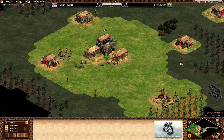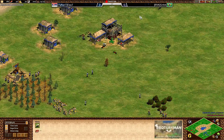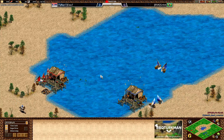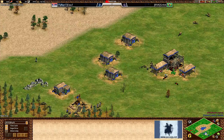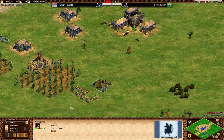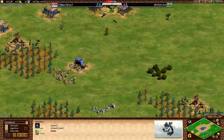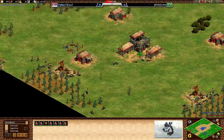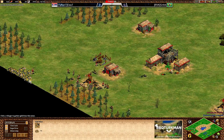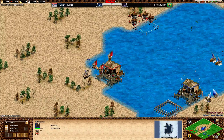Doubt is getting good scouting on Stark right now, checking out his lumber camps and gold positions. Stark, on the other hand, has no scouting information on Doubt's base just yet — he hasn't actually found him. That's kind of a big deal, because once the water fight settles and land units come into play, knowing where your opponent is is one of the most important pieces of information you can hold.